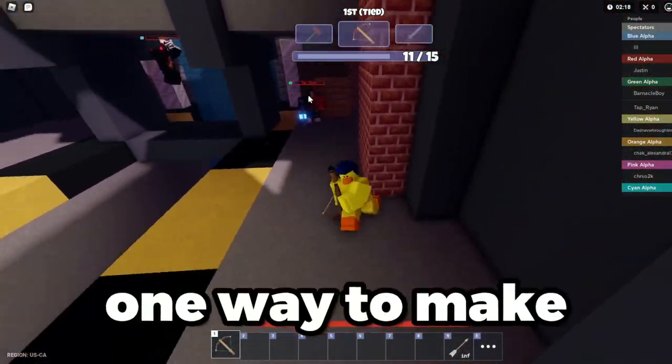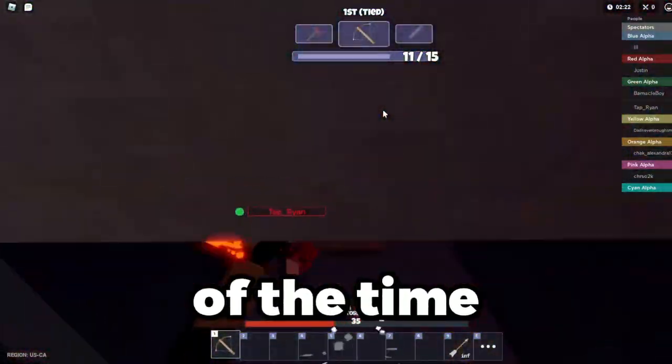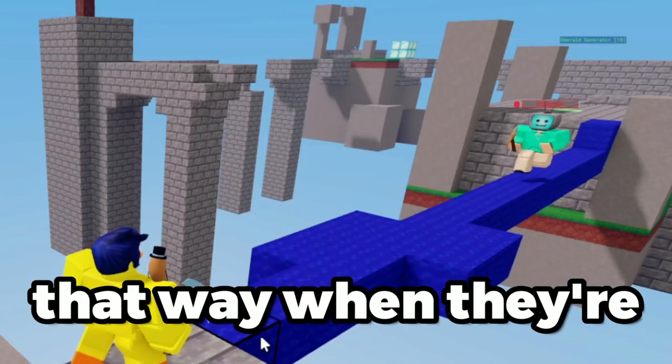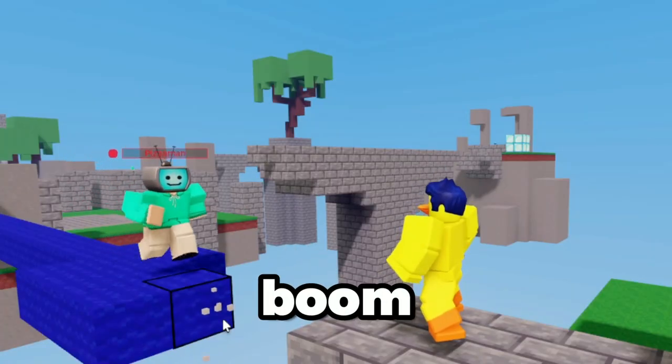Speaking of falling, one way to make your opponent fall almost 100% of the time is to mine 3 blocks of your bridge almost all the way through until they are one hit. That way when they are running on your bridge, you can just mine those 3 blocks — boom, they fall.